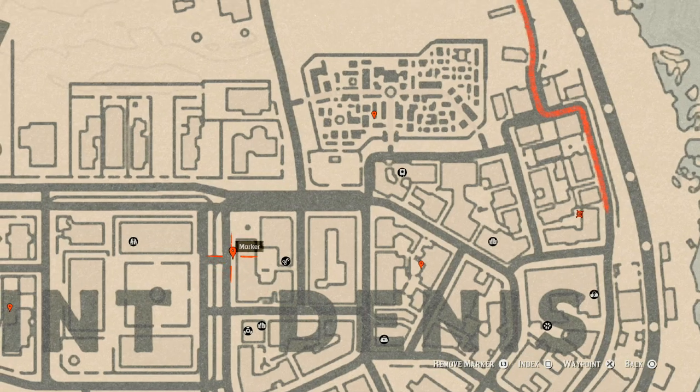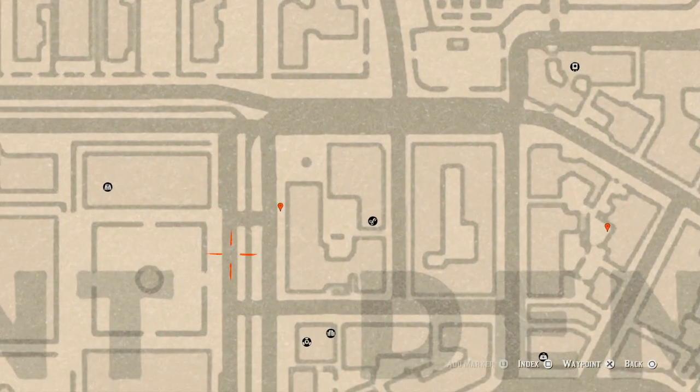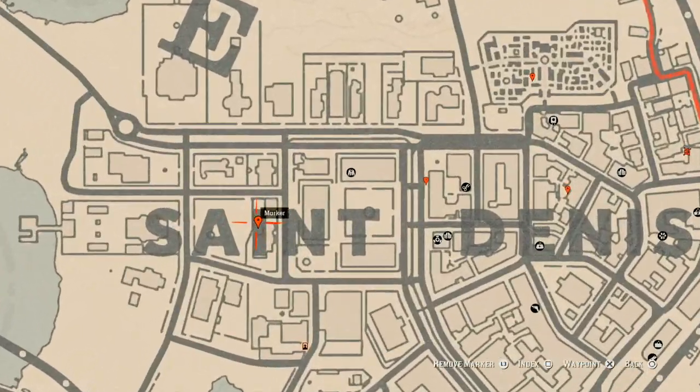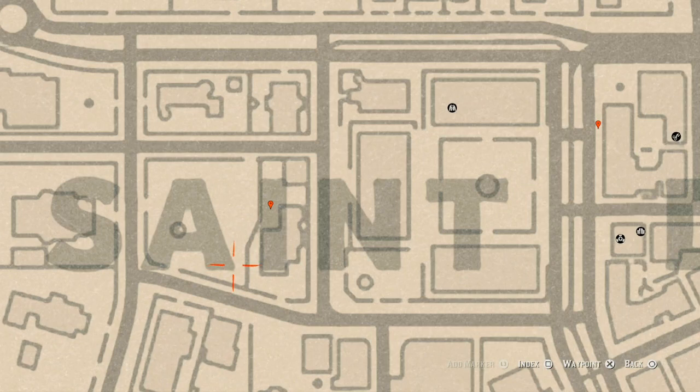Let's go over to our next marker, which is another lost jewelry item. There's an end table or corner table right here sitting along the side of the street — open the door to that corner table and you will be prompted to grab the Abelo Ruby Bangle Bracelet out of the corner cabinet. This Abelo Ruby Bangle Bracelet is a lost jewelry item.